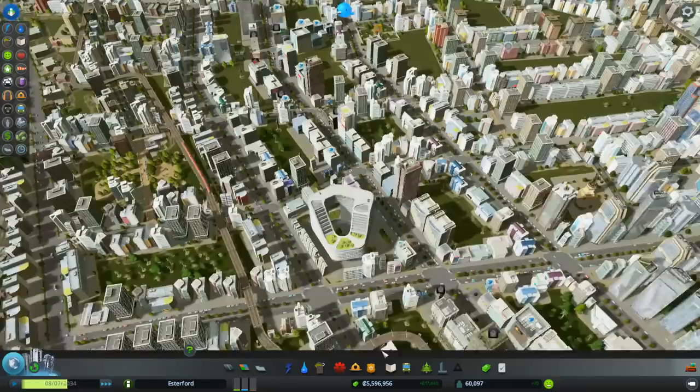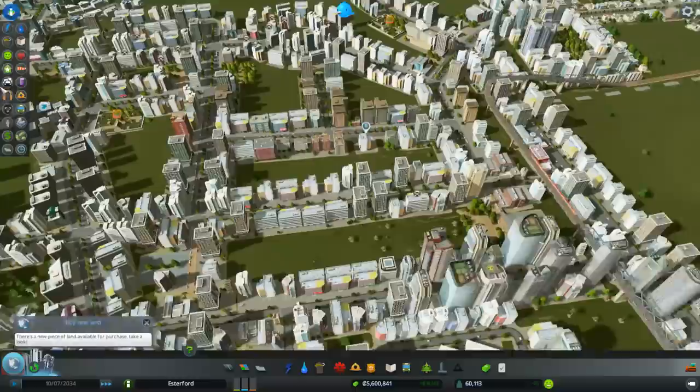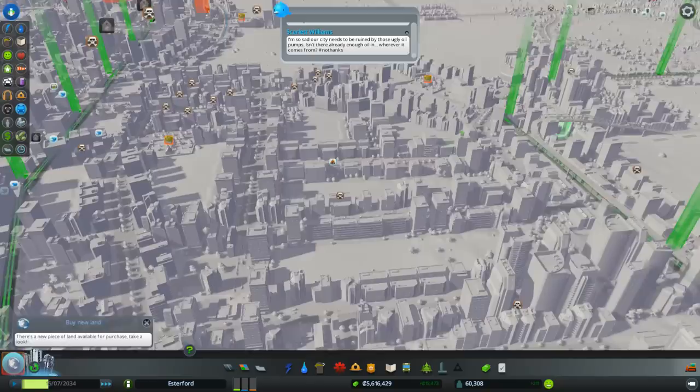These trains can get around here and they are moving - there's loads of trains whizzing around, which is really awesome, bringing in tourists. Let's have a quick look at the transport stats: the subways are doing 1,400 a week, we've got people using the buses, a few people using the boats and the airplanes, a few using the trains. We really need to get those passenger routes in. We've run out of time for this episode - there's always so much to do. Come back for the next one guys and we'll see if we can push up to the 75,000 mark!